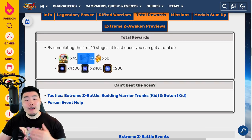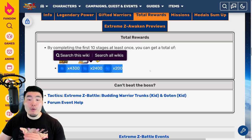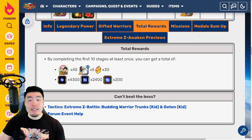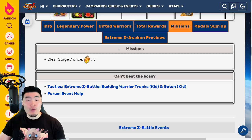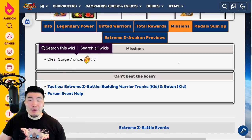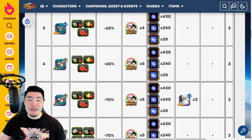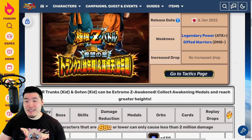You'll get five AGL Grand Kais, 30 Dragonstones, and enough AGL orbs to rainbow an AGL unit. There's also an extra mission which gives you three more stones for clearing Stage 7 once. So in total, that's going to be 33 Dragonstones for the LR Goten and Trunks Extreme Z Battle Event.